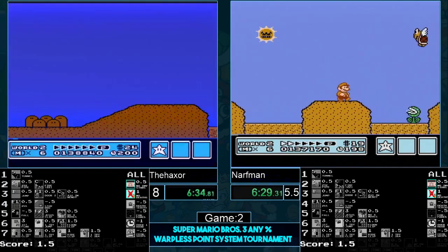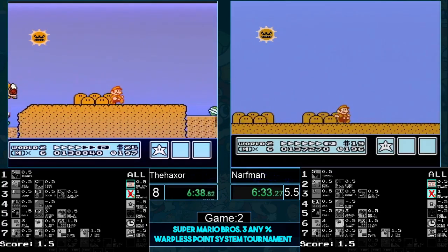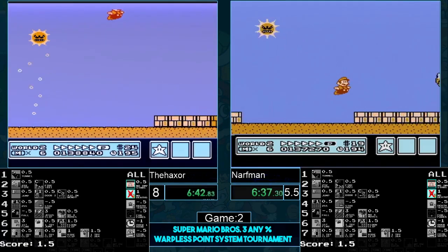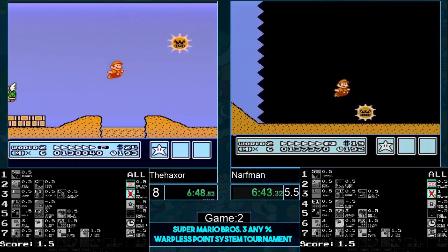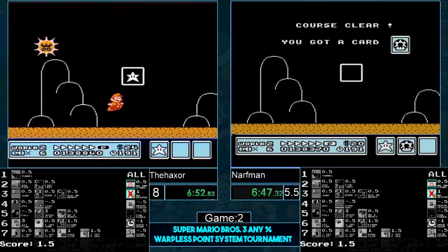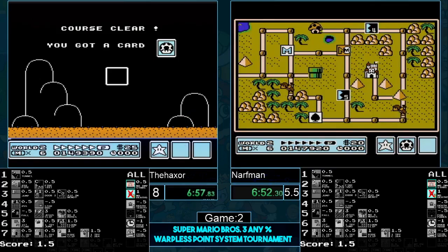Haxer is in a pretty good spot if he wants both of these. Let's see what Narfman does — come on Narf! I can see his webcam and he is very serious in this level. I've never seen someone work so hard for the sun level. The sun level — that's so silly, what a stupid level. But he does it! He nails it. Very good job on his side.